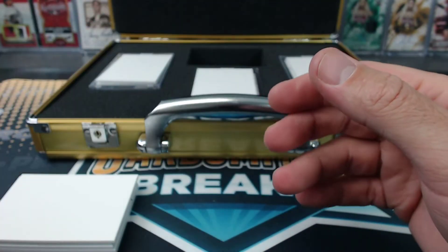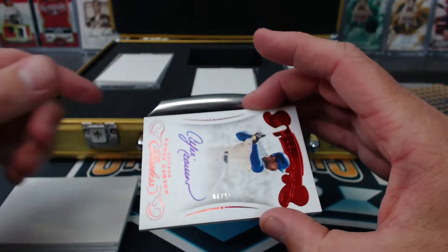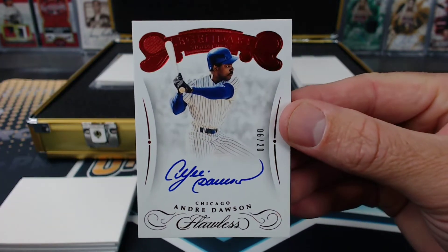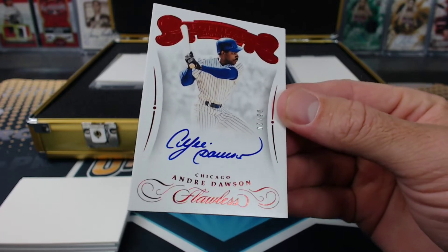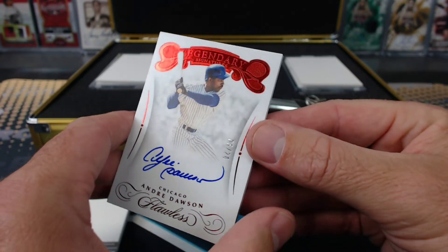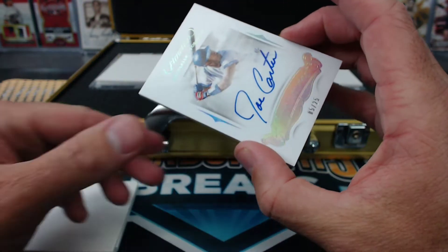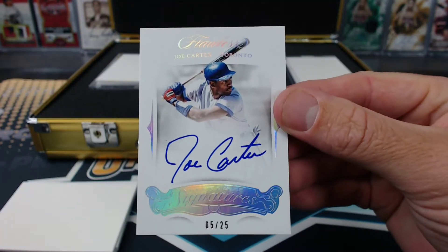Signatures. More Cubs. More Cubs — 6 of 20, Andre Dawson. The same? 6? Those 6 spots. Legendary Signatures, Ruby. Can we have other numbers? Oh, there's a 5 — Joe Carter, Flawless Signatures, 5 of 25.